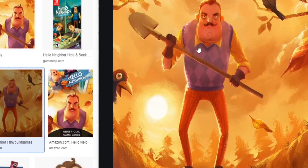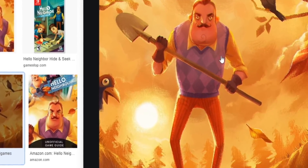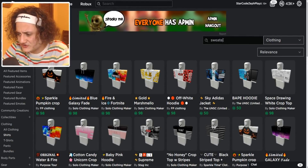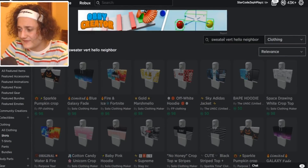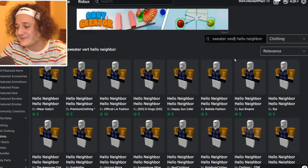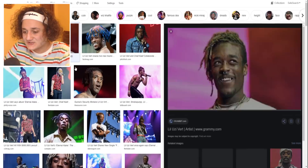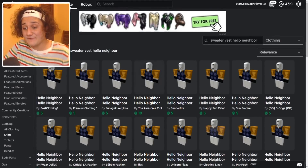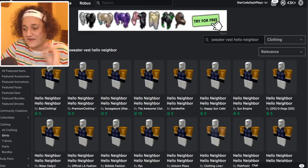He's got a nice sweater vest or something like that, so I'm gonna search 'sweater vest Hello Neighbor' - let's type in sweater vest. Oh, I put 'vert' - I spelled it wrong! Roblox thought I was searching for Lil Uzi Vert when I typed that.